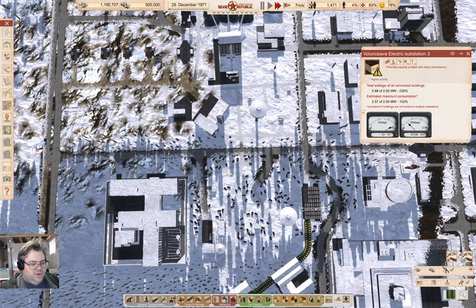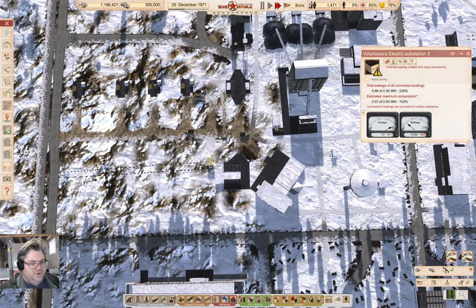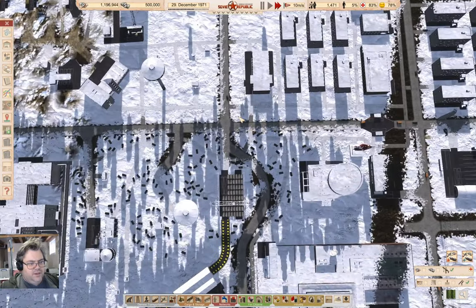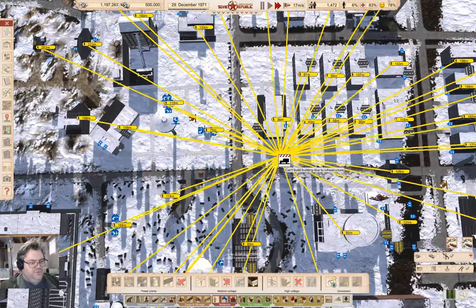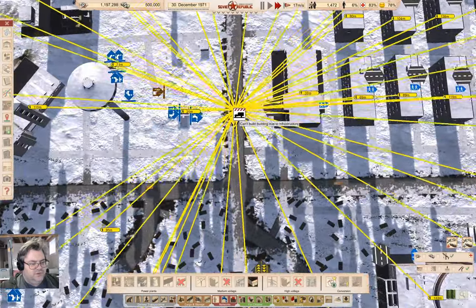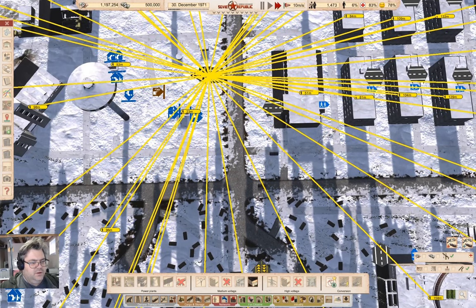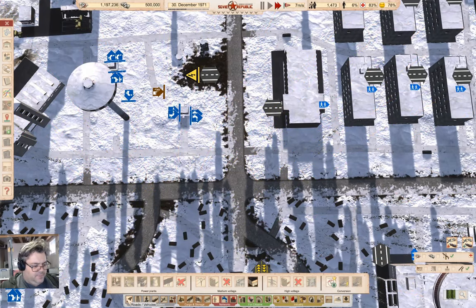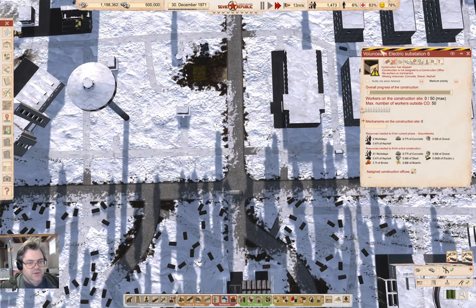This one is 103, and this one down here — there's one down here — 131. So I think I probably want a substation here. I'm going to want one of these here — that'll do. And do this, and this.